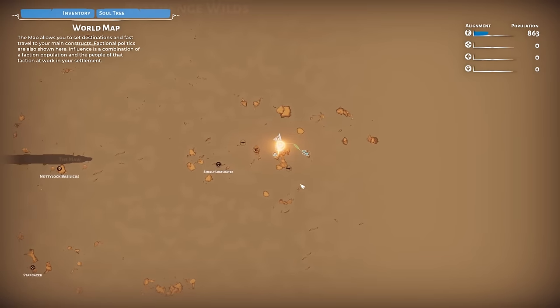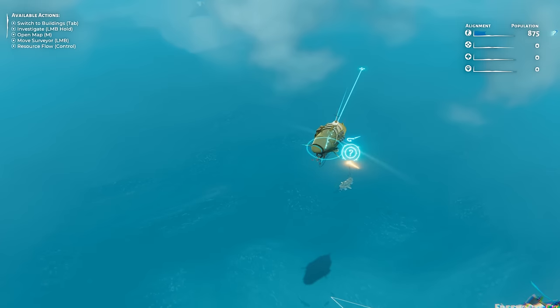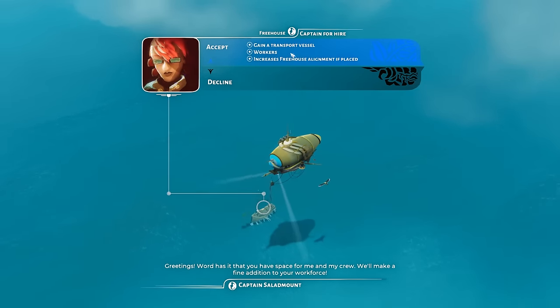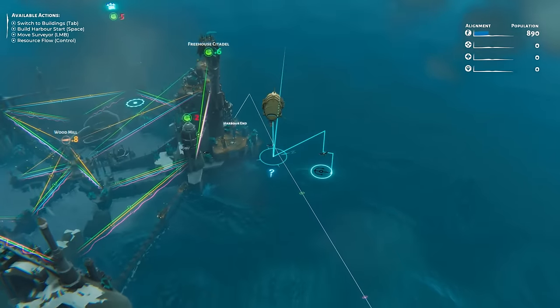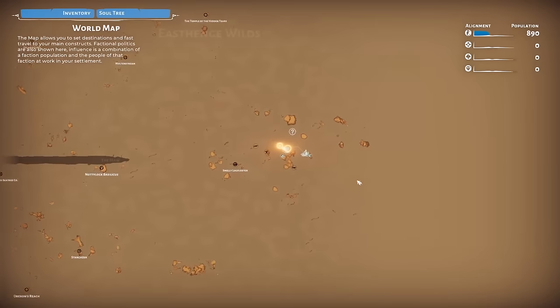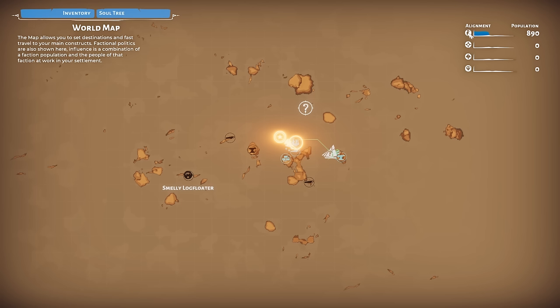We're seeing messages about some anomalies and other ships entering our space. Talking to a transport vessel gives us some workers and increased alignment with the Freehouse faction. Looking at the top right, there are a few different factions — we've got 890 population with one faction, but there's also the Mercers, some other folks, and some pirates. Depending on which factions you start picking up as outposts and adding into your population, there could be social unrest and friction that you'll have to worry about, so trying to manage this can get kind of important.